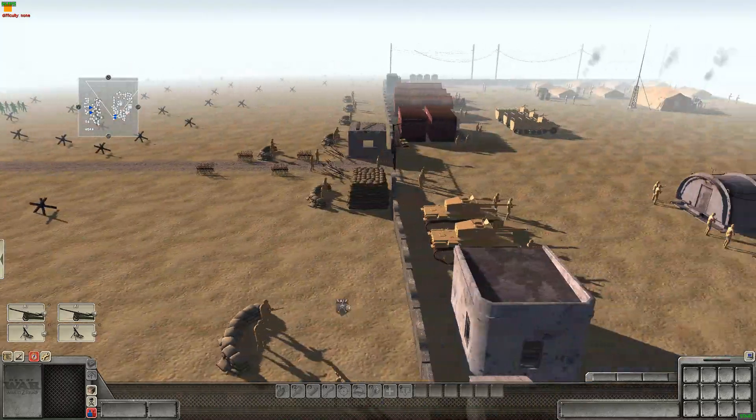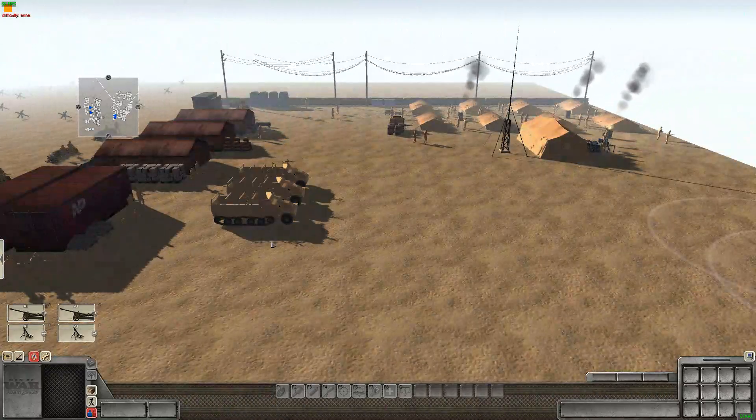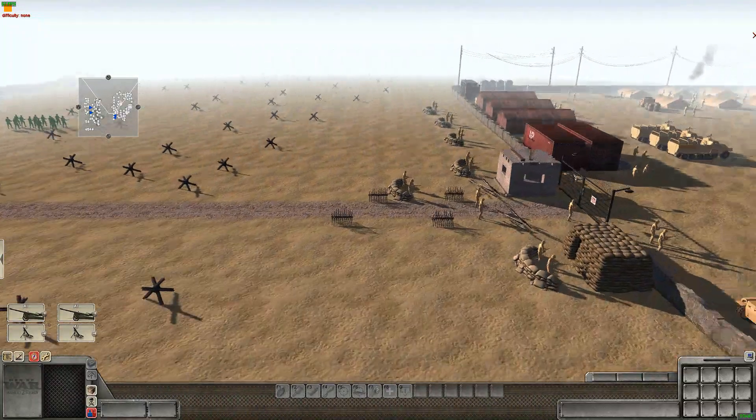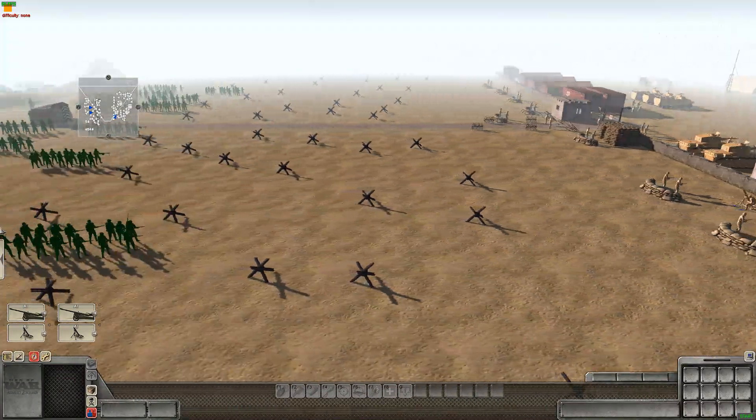We have the 2nd Green Infantry Division here, along with some newly added artillery. We're going to be assaulting this TAN military base, which has a lot of different vehicles — some tanks, half-tracks over here, supply trucks — and it is pretty heavily defended. A lot of TAN troops running about. We also have some mortars added in with them to get some fire off.